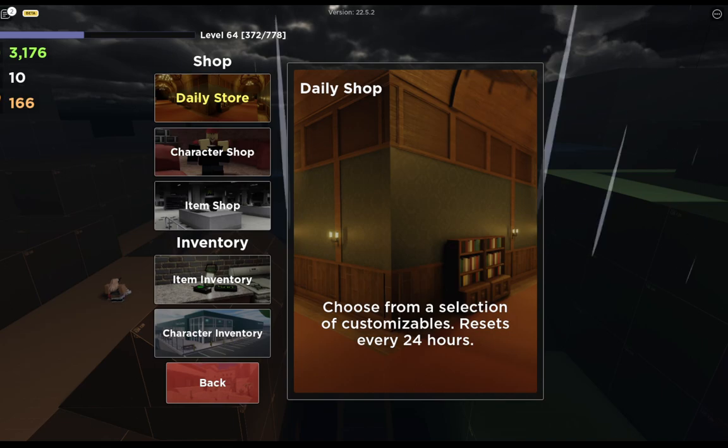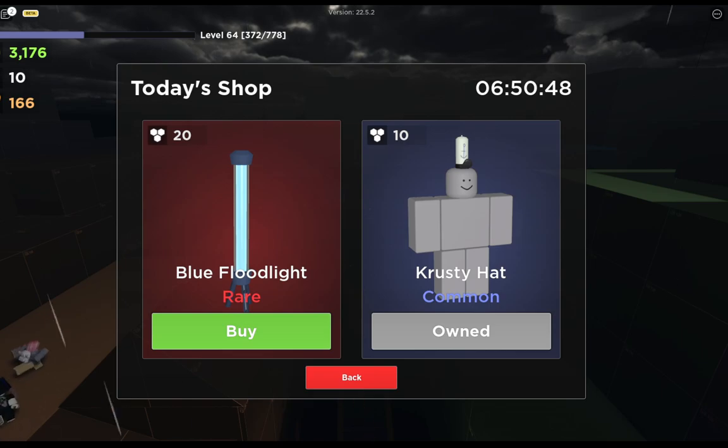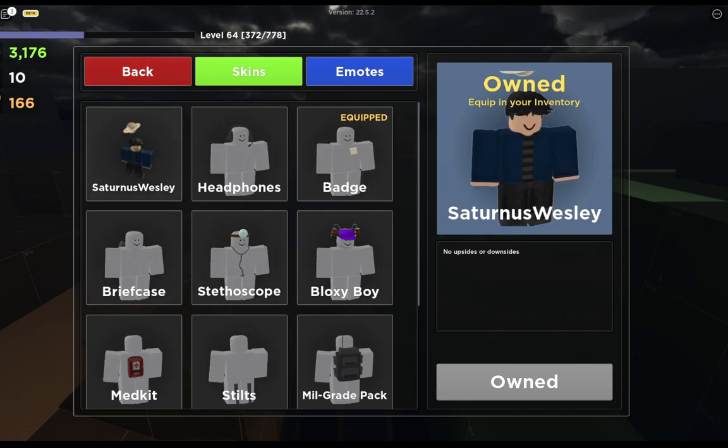So here's the daily store — this is where you spend your points. This store refreshes daily and it's completely randomized. The items also have different rarities.